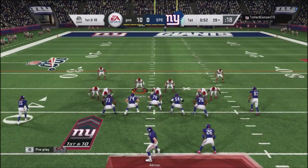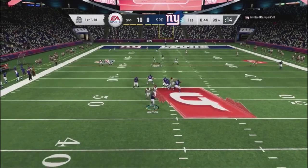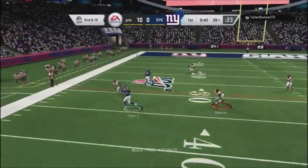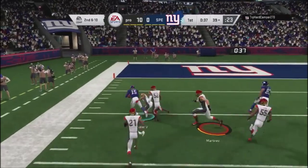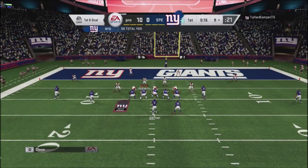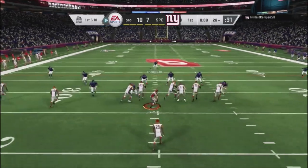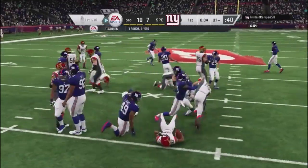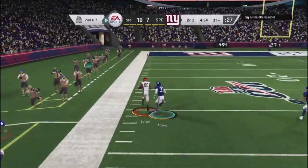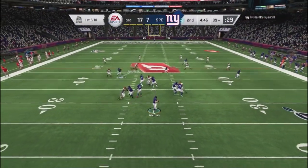Down around the 38-39 yard line, I'm back in the cover four shell — just dropping people back, protecting the sticks. He has a nice move with Fuller and gets the ball down to the nine yard line. He no-huddles, I jump into cover two, but my defender is a stock player and does not intercept the ball. He gets a touchdown — he threw into coverage, into my user, and got away with it because I was using a stock guy. I come back with a bench concept, and Driver takes the ball down for a very quick score to go back up by 10.